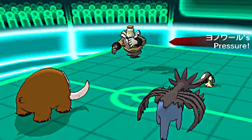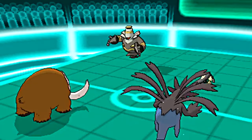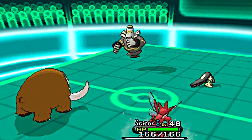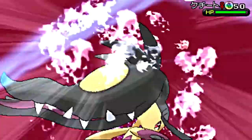Intimidate hits and cuts down the attack of my team, and Pressure is also there to use up my PP. Seeing the Mawile, I fear for the life of my Hydreigon and switch out to Scizor, because I know that Scizor worked well as a good Mawile counter last Wi-Fi battle.